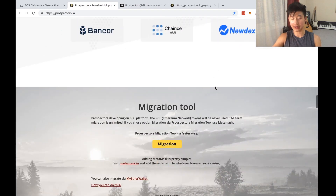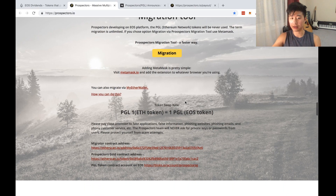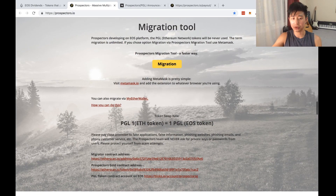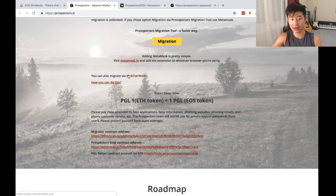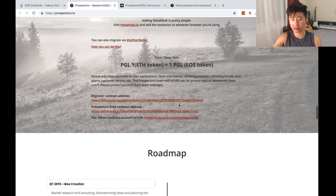A couple of places where you can get PGL tokens. Importantly, this used to be on an Ethereum network — some of you guys might have it in MetaMask or MyEtherWallet — but they're going to be moved over to EOS. They've made it quite clear: Ethereum network tokens will never be used, so you need to move them to EOS. Look at how to migrate — MetaMask is one option, and there's also a migrate via MyEtherWallet. Just click migration and follow the prompts. The token swap is one-for-one.